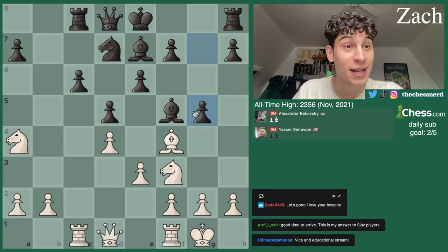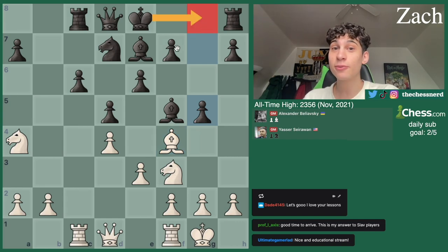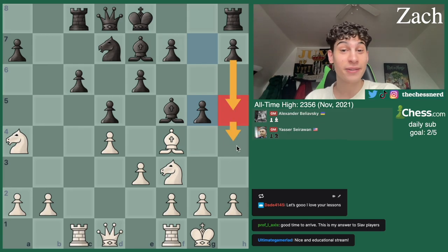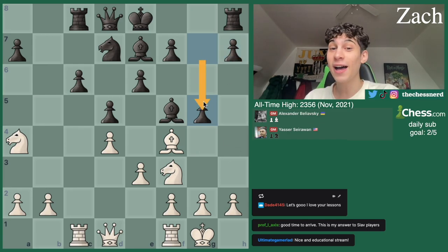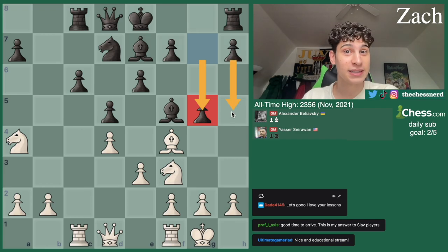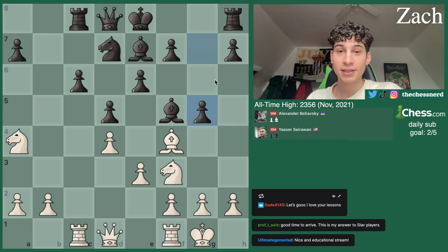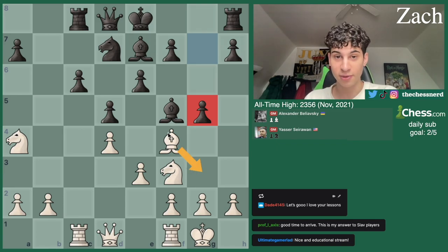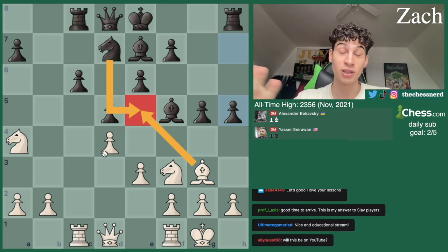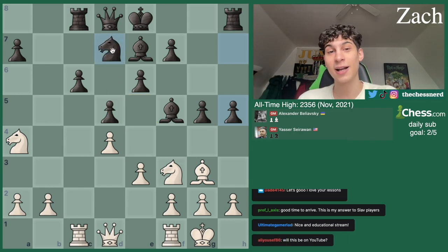One would argue that G5 completely ruins Black's castling — and that person would be right. Black cannot castle anymore. Black has entailed a new plan: an H5, H4 push. So G5 says Black is not going to castle, the King is going to stay here, but Black is going to attack the white pieces and come with a Pawn Storm. The Bishop will move to G3 as a tempo move. And exactly — H5 is next, threatening H4 on tempo with the Bishop.